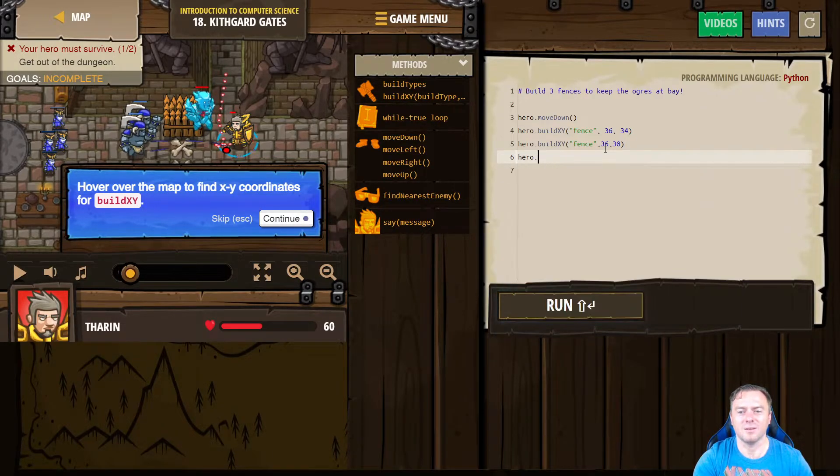And then we want to also build one underneath this. So hero.buildXY, parentheses, and we want to build a fence. And we want to do that at 36, 26. Let's see how that runs.